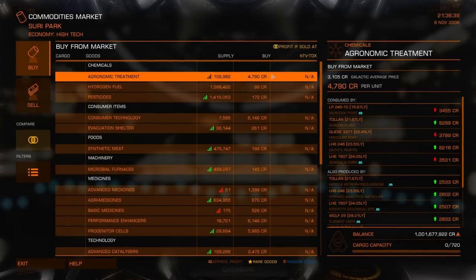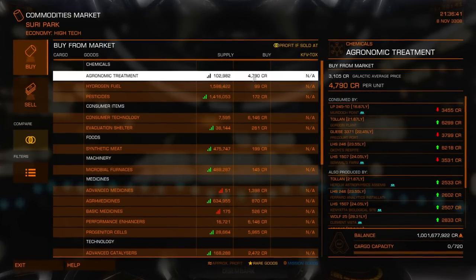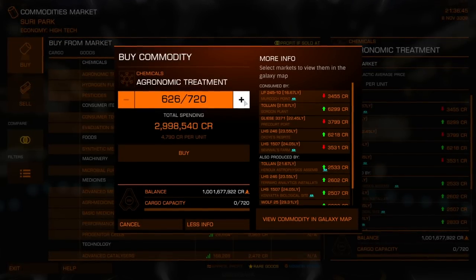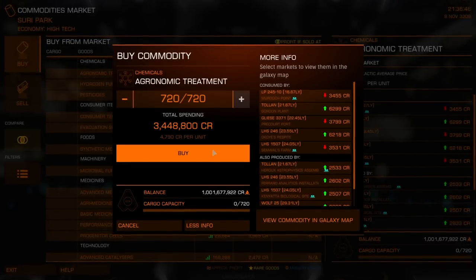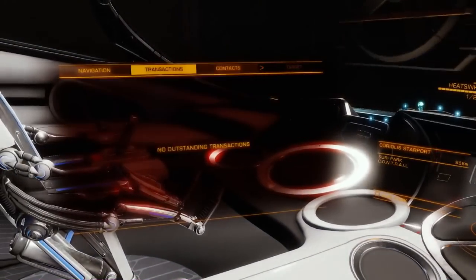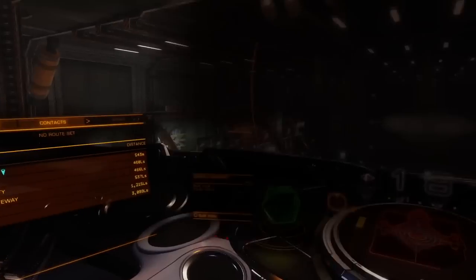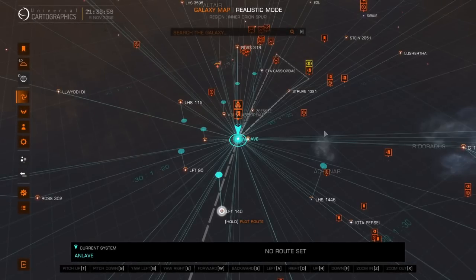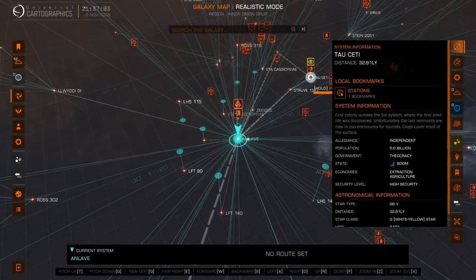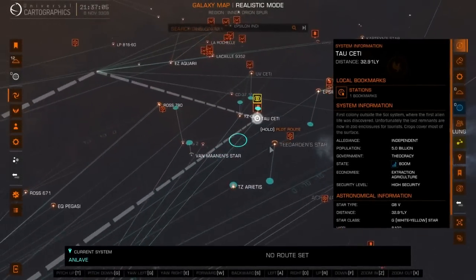Later in the video, I'll show you how to track down these awesome trade routes in Elite Dangerous Odyssey. You're going to find out one of the best items to buy are these ergonomic treatments. Most of these awesome trade routes will be under 40 light years away, and sometimes you can get really lucky and find some really good flips that are just one jump, 20 light years away. My best profit is going to be in Tau Ceti, which is just two jumps.